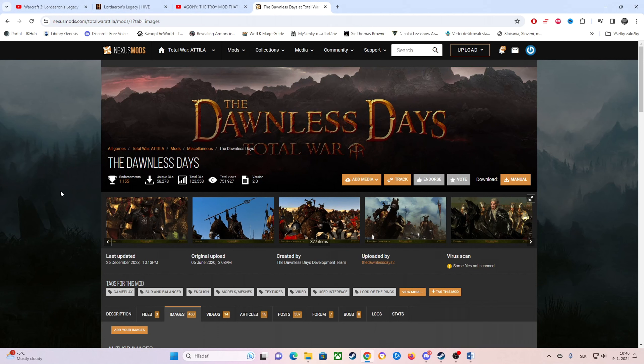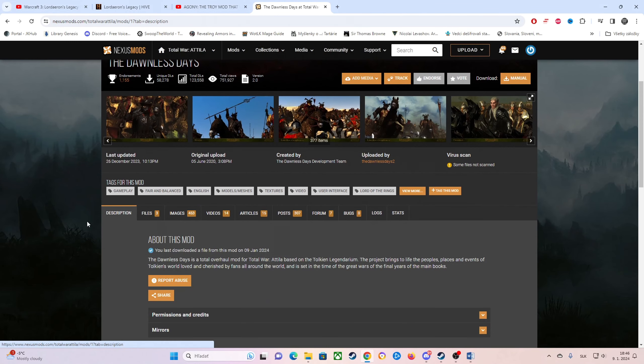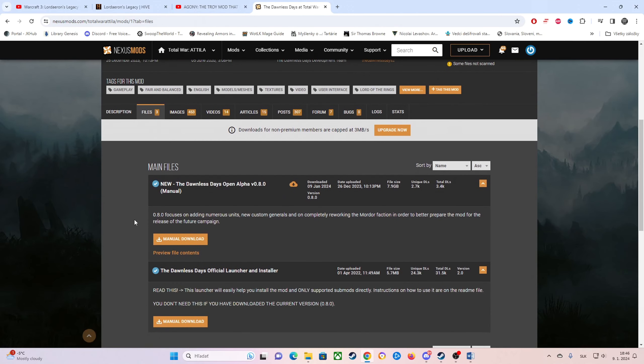The link will be in the description, so don't worry about that. When it comes to The Dawnless Days, you will go to the Files tab, and here you will download the latest version — alpha version 0.8.0 — the manual version.